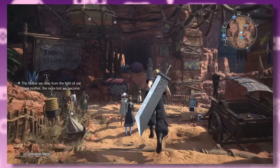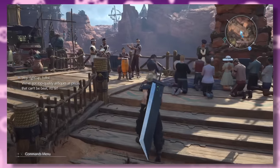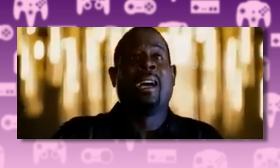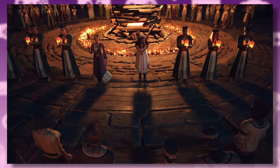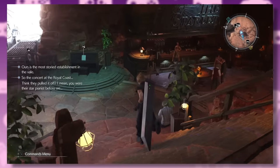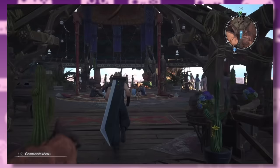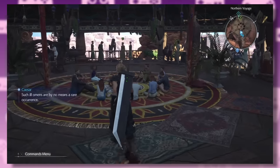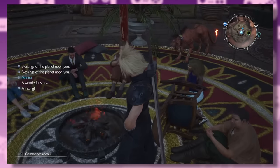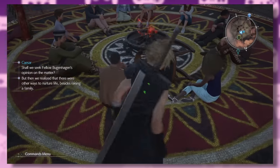In Rebirth, Cosmo Canyon has been turned into a spa resort spiritual retreat. The place is absolutely rammed with city-dwelling NPC tourists looking to embrace the cult of planetology. The quiet campfire is now an entire festival, there are gift shops everywhere, and the inn has been turned into a full-blown spa hotel with private suites and lunch verandas. There's even a whole new area where people sit in circles and say things like 'Blessings of the planet upon you.' The developers seem to lean into this — every so often you run into ladies shouting things like 'Come on, planet, grant me good fortune.'